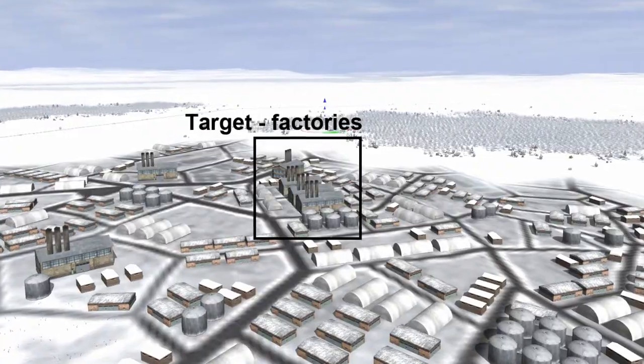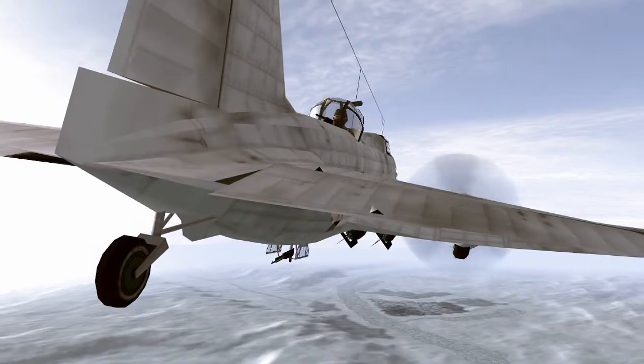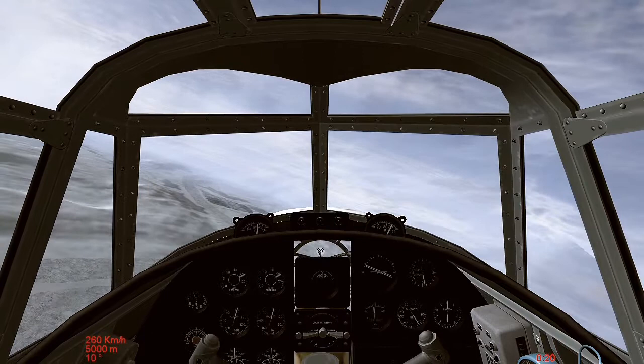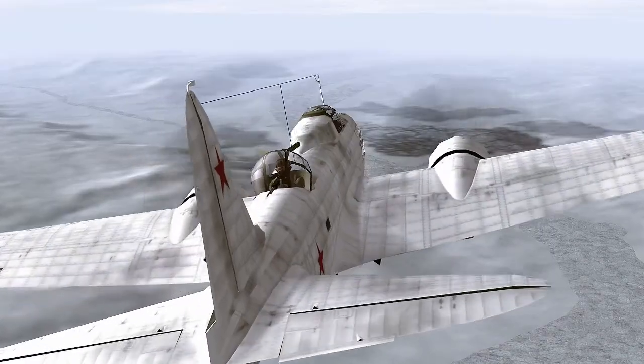We have already acquired good recon pictures, which are essential for this kind of mission. On approach, line up your bomber the best you can with the distant Kalach. When you have it pointed roughly at the east side of the town, then engage the level stabilizer.